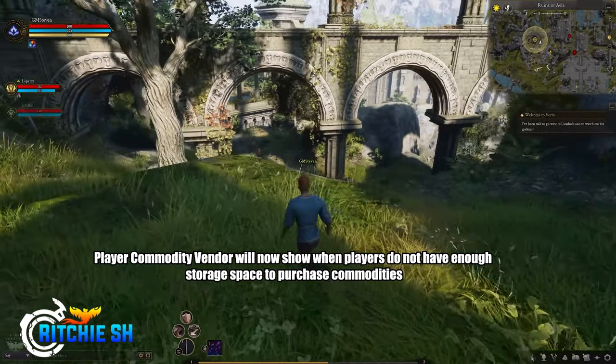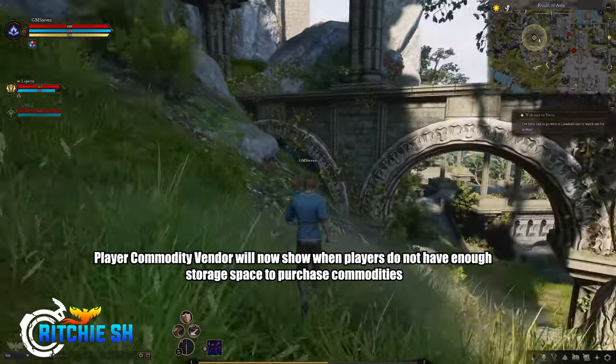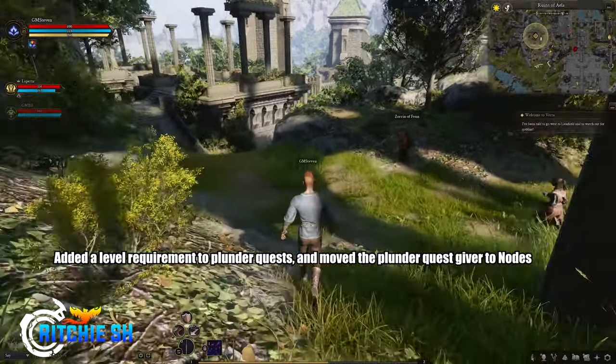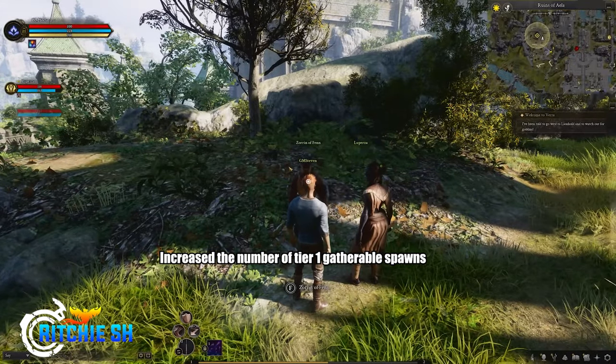For Nodes, they reduced the cost of mayoral commissions and increased the amount of time before they expire. Player commodity vendors will now show when players do not have enough storage space to purchase commodities. They also added a level requirement to plunder quests and moved the plunder quest givers to nodes.